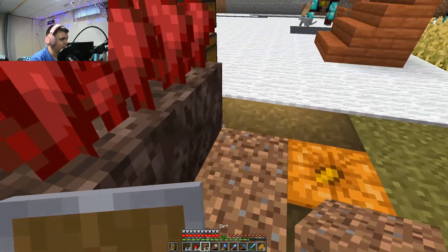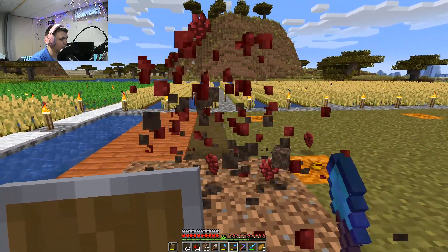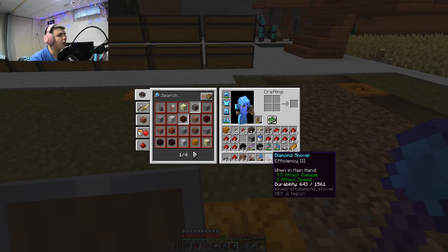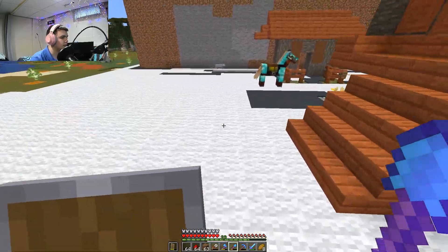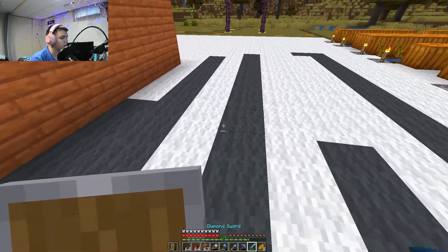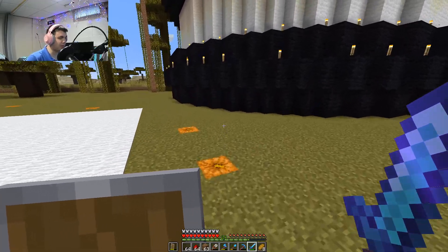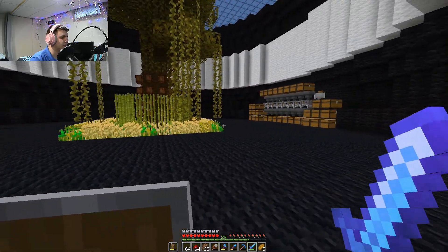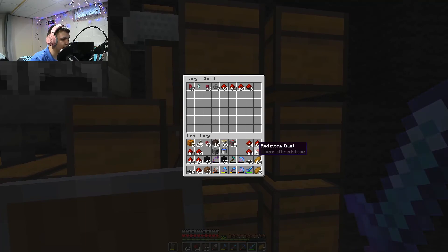Damn super-powered shovels. What efficiency is this? Efficiency three — and it's already too much. That's ridiculous. Redstone — my most abundant resource. I have so much redstone compared to literally everything else. That's alright. You know, more redstone the better.